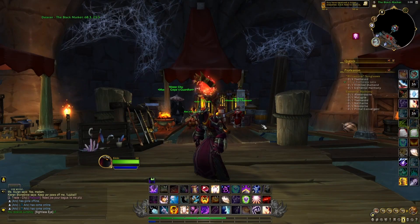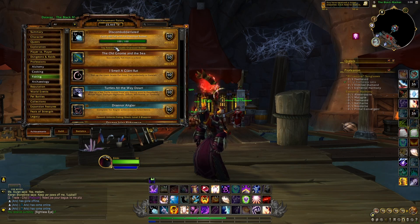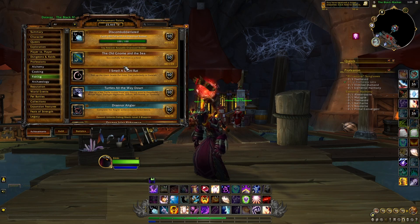One thing that is very important to mention is that even if you already have the achievement on one of your characters, you can still go on another character and normally be able to do it again and get another toy. This is something you can do on all your different characters — it's only once per character, but you can do it with any of your characters, so you can make a lot of gold by selling multiple of these toys.